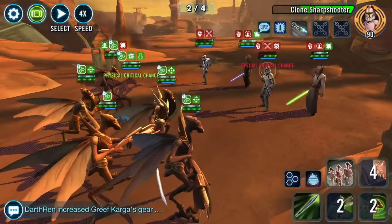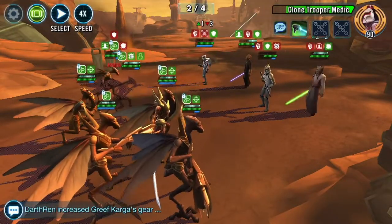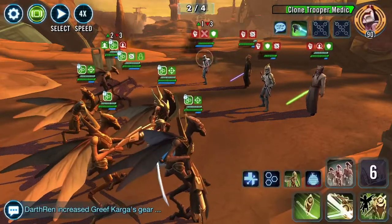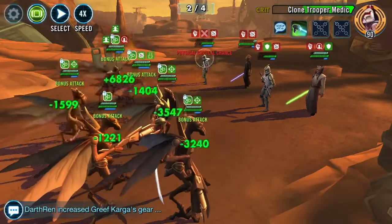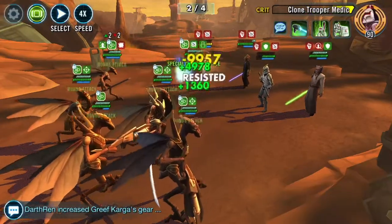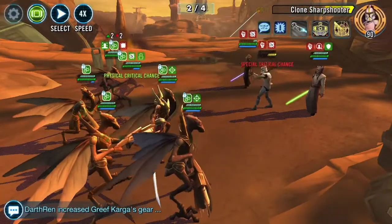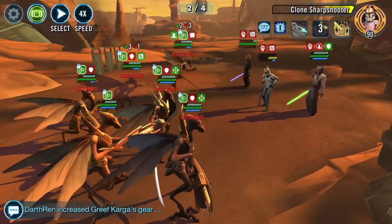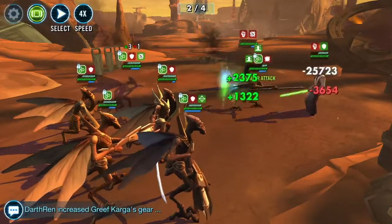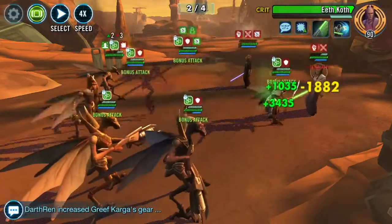What you're seeing here is I'm just going around working on keeping people ability blocked. That Jedi Vanguard does have an AoE but it doesn't really do a lot of damage, so I kind of just let it go. Geonosians gain health and protection when they use their basic, so you want to only use specials towards the beginning of the phase and then towards the end just use basic abilities to start regaining all your health and protection.